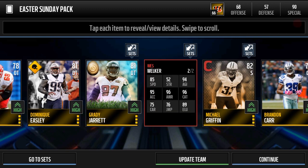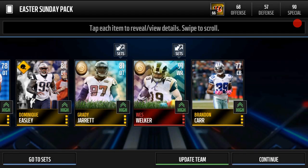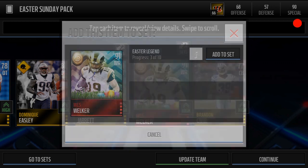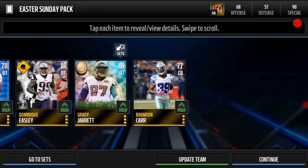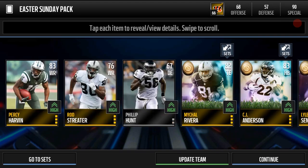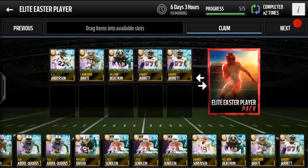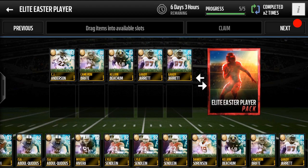We do get Wes Welker right here — that is one of the cards I need for the set, so he will definitely help out toward that legend player. We put the gold card in the set along with JR Sweezy. We do get a Mike Remmers again — we'll probably just put him back up on the auction block to make some coins back.